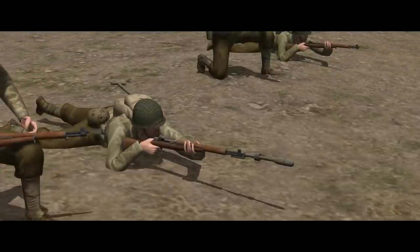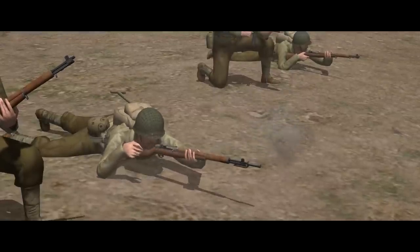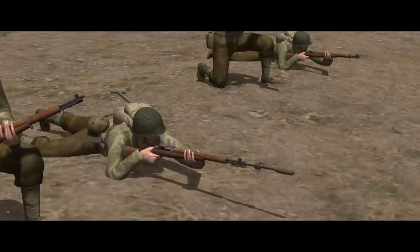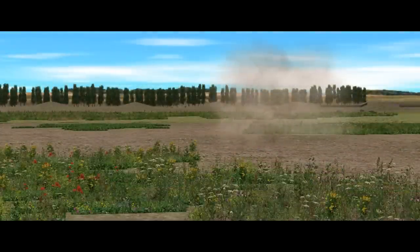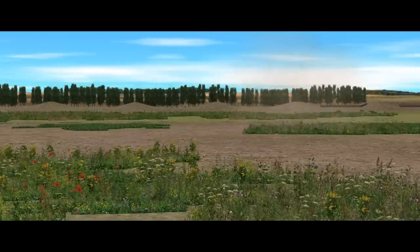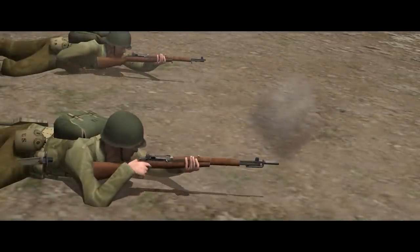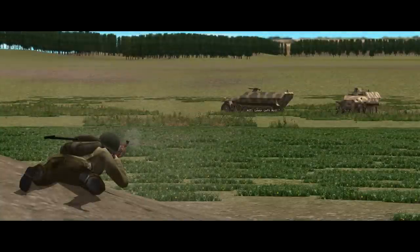Each squad has a rifleman equipped with an M7 grenade launcher — simply an attachment on the end of a Garand that allows the operator to fire rifle grenades. These fit over the attachment on the end of the barrel and are launched by firing a special blank cartridge. The grenades carry up to about 230 metres and come in high-explosive and anti-tank variants, with a diameter of 66 millimetres. The rifle grenadier carries four — three high-explosive and one anti-tank. This isn't great news because the high trajectory can necessitate a few ranging shots before getting on target, by which time you're out of ammo.